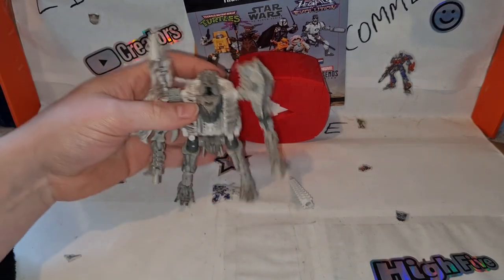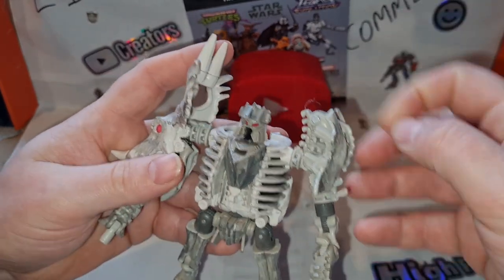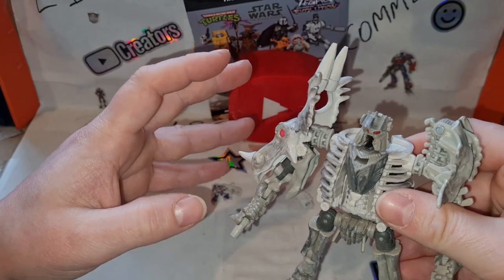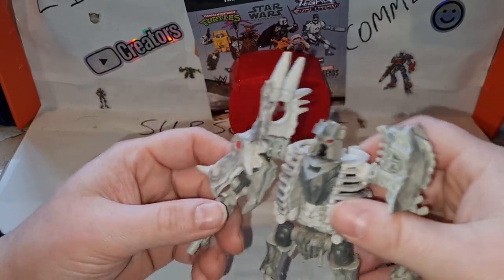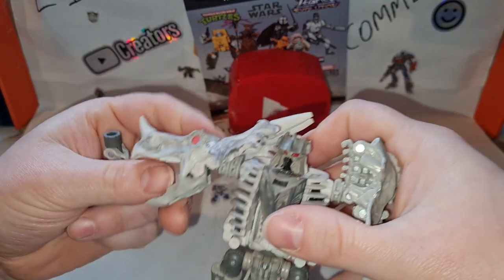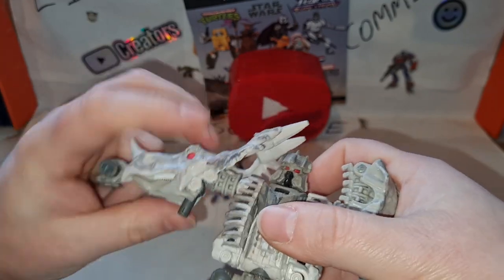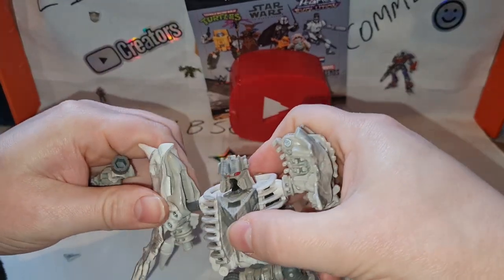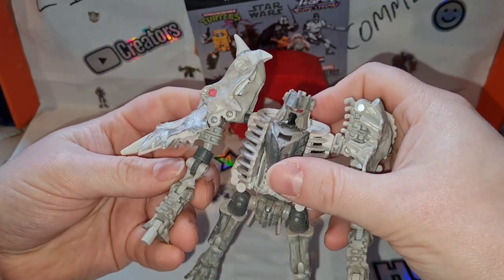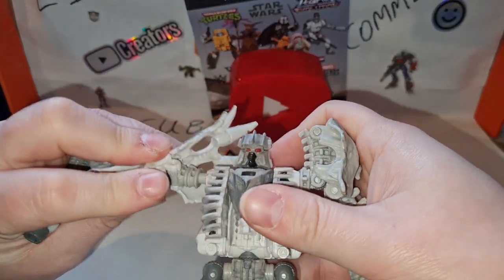He looks alright - he looks interesting, he's different. The asymmetrical shoulders, the arm coming out the mouth. There are other ways of doing this but this is the official one. Some people shove this through the bottom of the mouth - yeah, they shove the peg out there and do it that way. You're welcome to do that if you like, but the packaging said to do it the way I was doing.